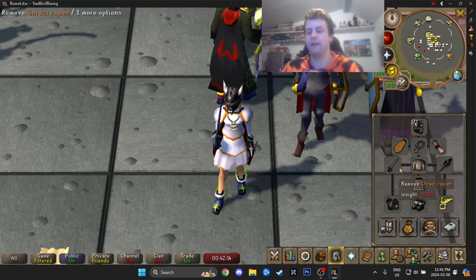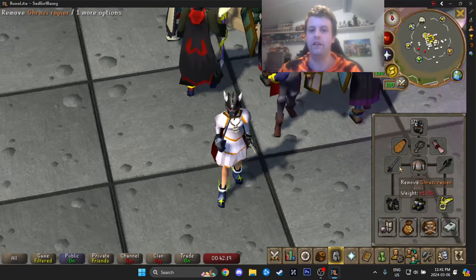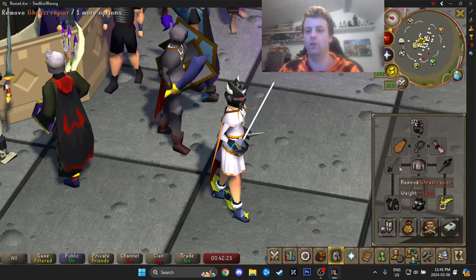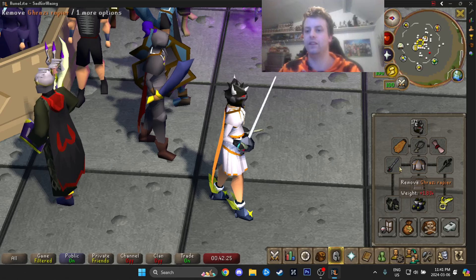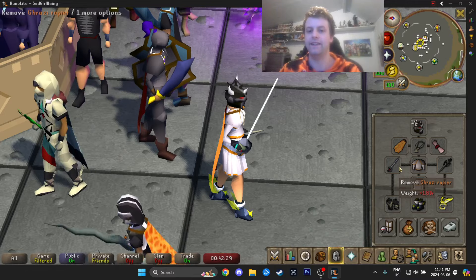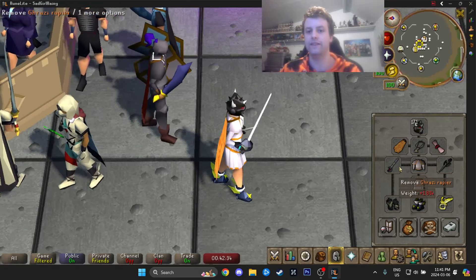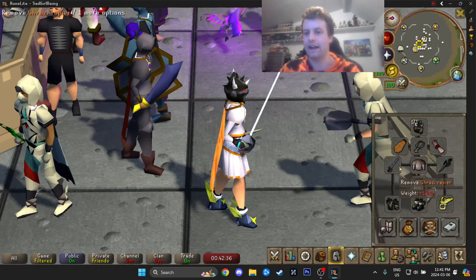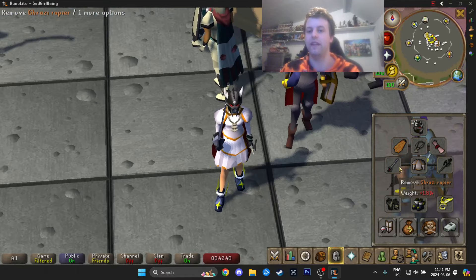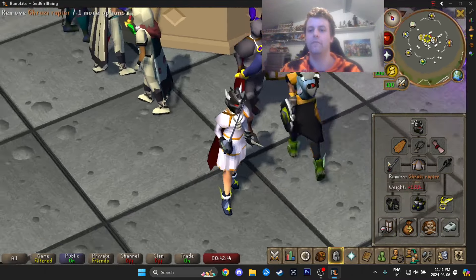We're also bringing the Ghrazi Rapier. This is going to be the best-in-slot slayer weapon for monsters with low defense, because it just rips through them. It attacks two ticks faster than the fang does. While the fang is the single best weapon in the game, it's only best on bosses and end-game PvM content. The Ghrazi Rapier is best for most slayer content, so you'll be seeing me use it a lot.